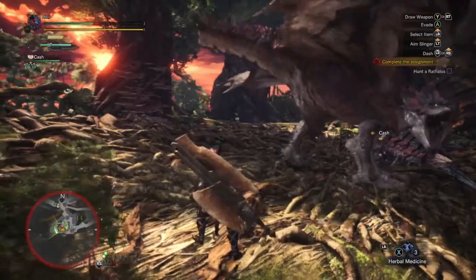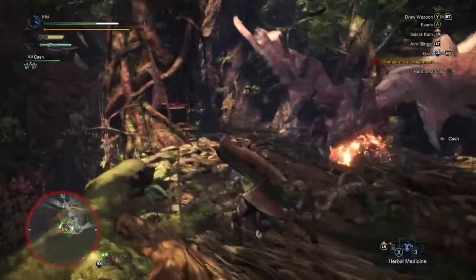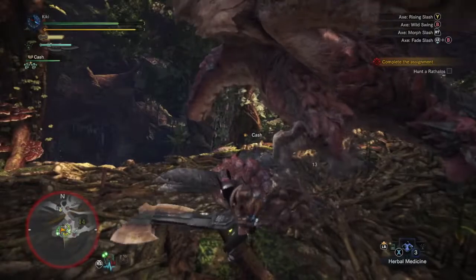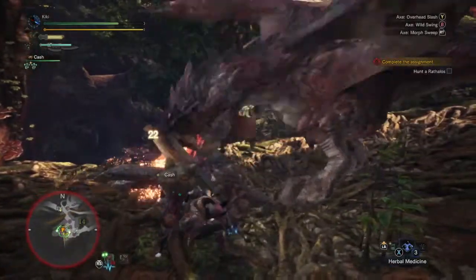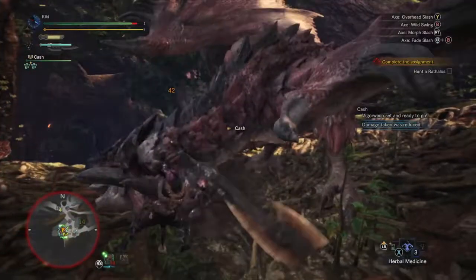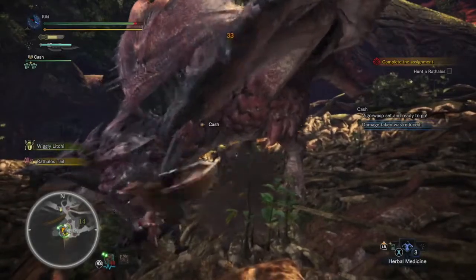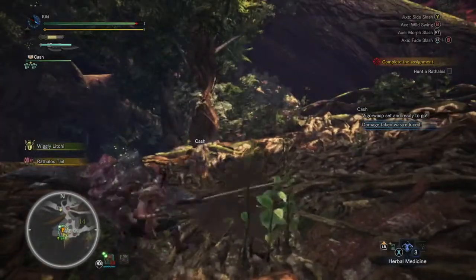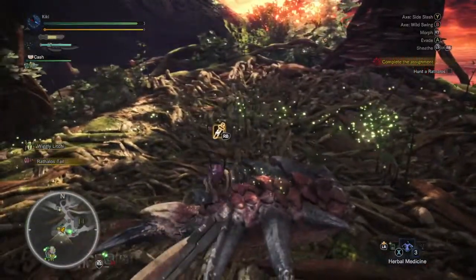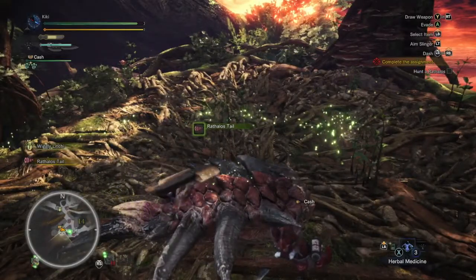That tail is definitely weaker now. We're just going to potion up while it thinks about throwing some flames around, and do some damage. In a really good position — massive, massive hit on the head: a 42. Just bruising the dude. Not sure if he's flown completely away — yes he has. So we're back on the hunt. We're going to carve up this Rathalos tail that we managed to cut off.